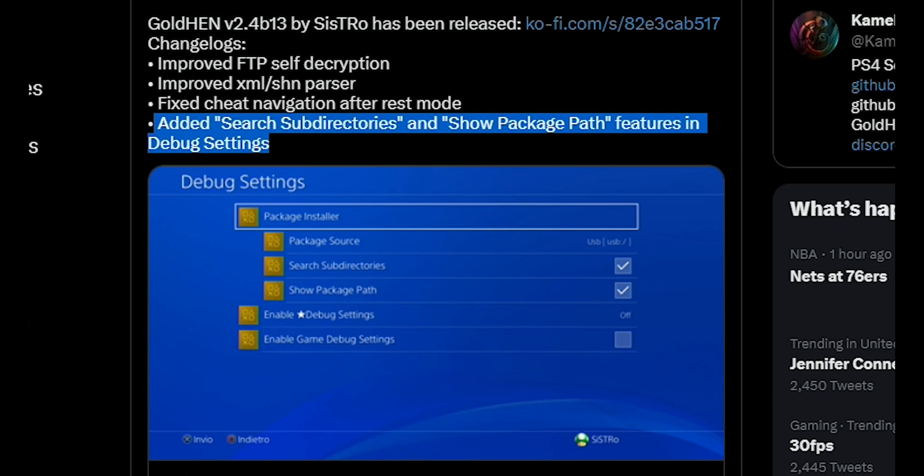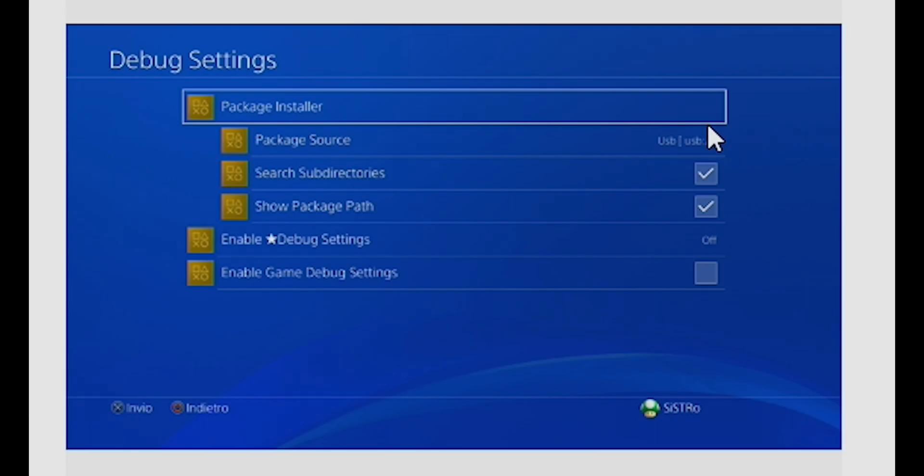The last and really the biggest change is that it added search subdirectory and show package path features in the debug settings. In the screenshot, we can see the normal package installer where you could change the package source from USB to the hard disk drive, but now there are options to search subdirectories as well as to show the package path while installing. We'll be taking a look at those in depth.